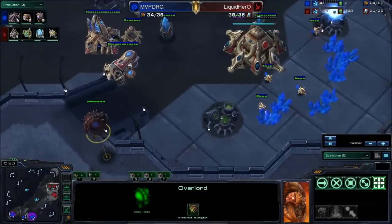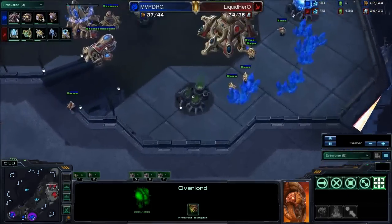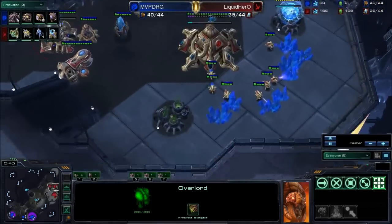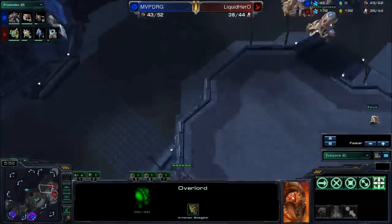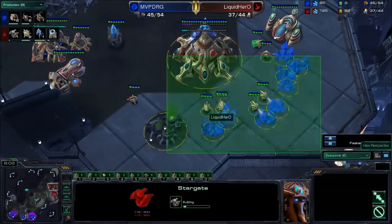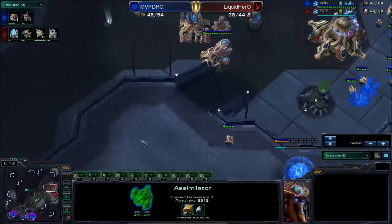DRG is putting some overlords in position. He doesn't actually see that really early third gas — very, very early. He sees... oh, he doesn't really see anything. But that early third gas can be very telling of what's gonna happen, because that is extremely early. So we're definitely gonna see some tech. Maybe quick DTs are possible, but most likely just gonna be Stargate. There's the Stargate — maybe even double Stargate with a gas that fast.